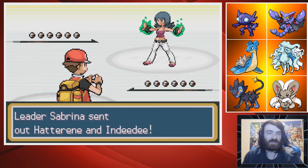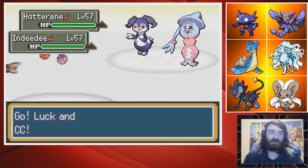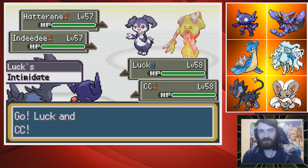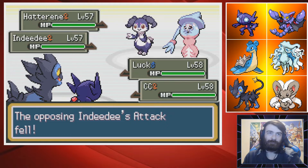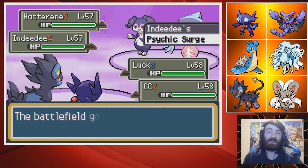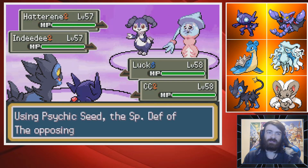Her hands are glowing, and that's a scary thing. Hatterene and Indeedee — okay, we have some Gen 8 right here. I haven't played that much Gen 8. One of these is going to set up for sure. Does Indeedee set up? I don't know what these Pokemon do. Psychic Surge — Psychic Terrain. Electric Terrain boosts Electric-type moves 50% and stops sleep. Psychic Terrain is the one that stops Priority and boosts Psychic-type moves.